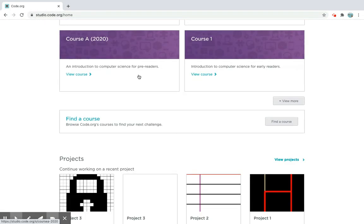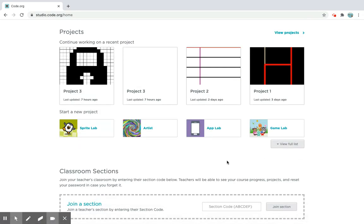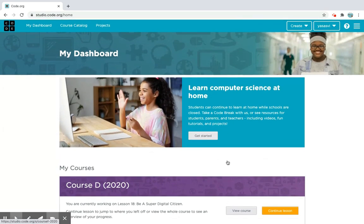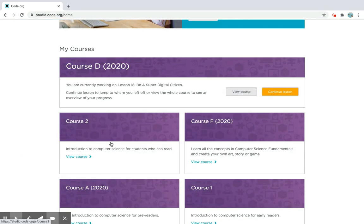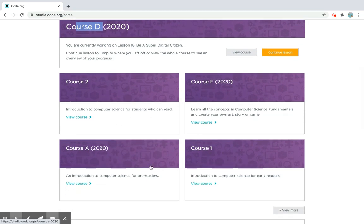Right here — it's free. I'm going to show you how to make a project. There's a bunch of courses here like Course D, Course 2, Course F, Course A, Course 1. Maybe we can do Course F today.